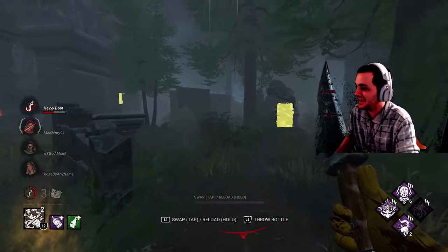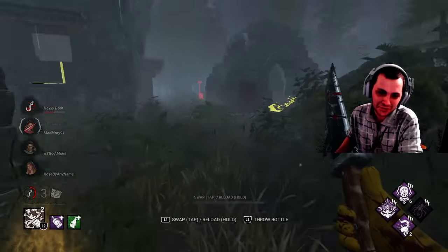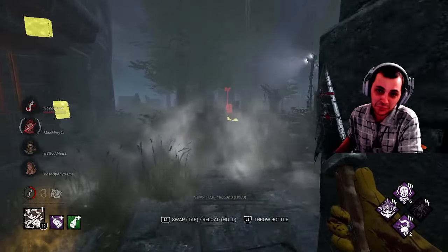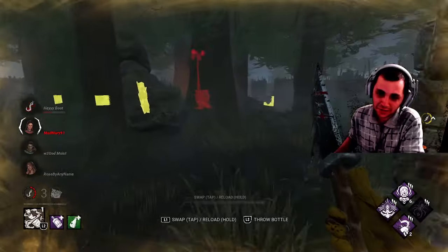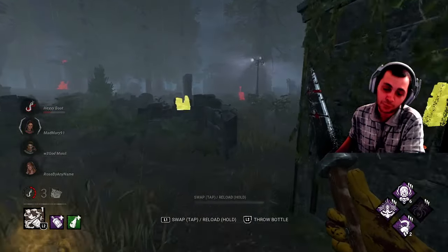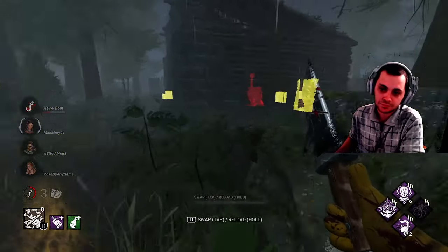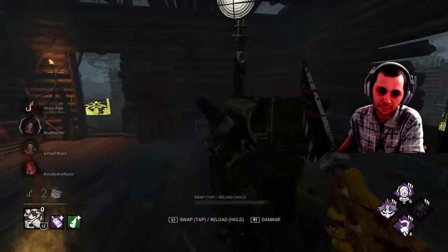You can run so many add-ons and perks on him. He's a solid B-tier. I think Clown is a B-tier killer. You're still going to have problems without tunneling or camping against high-level teams, especially teams that bring the good stuff — pre-run and the adrenaline. But other than that, you feel in control, which is what matters. I had red stink because I messed up my bottles.